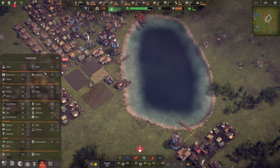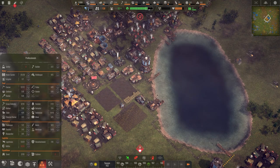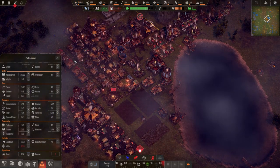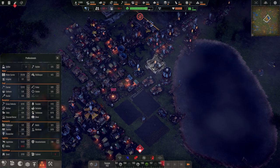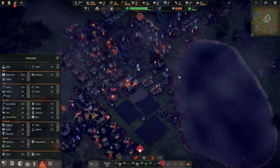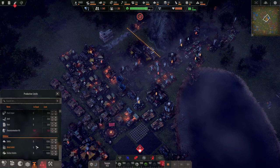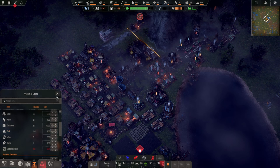We got everything built except for the road. Let's get some more people into the builder's square — we only have two builders. Fisher — short on fishers — but at least our water is finally out of the 10Ks and into the 11Ks. I want to build it up because when we start expanding and adding more people, we want to have the ability to support them with liquids and food.